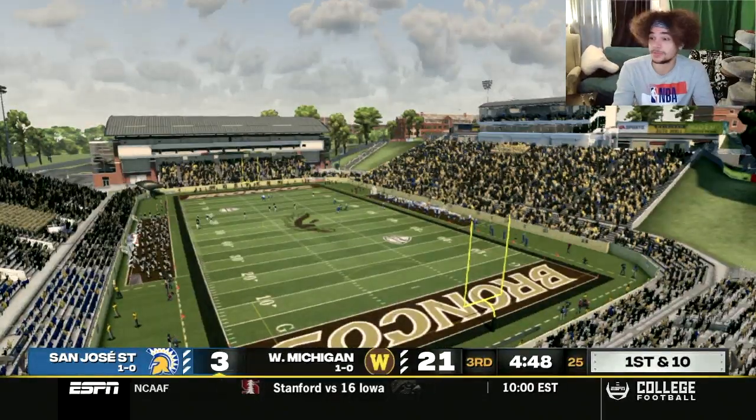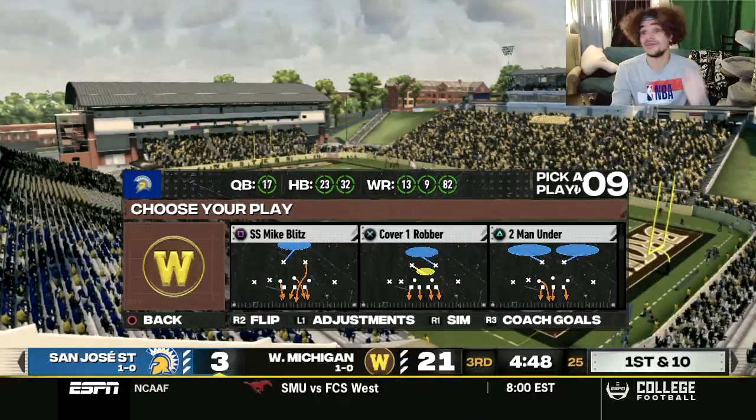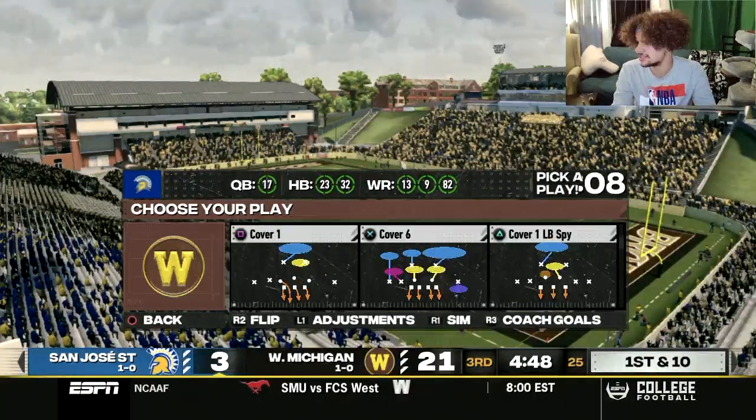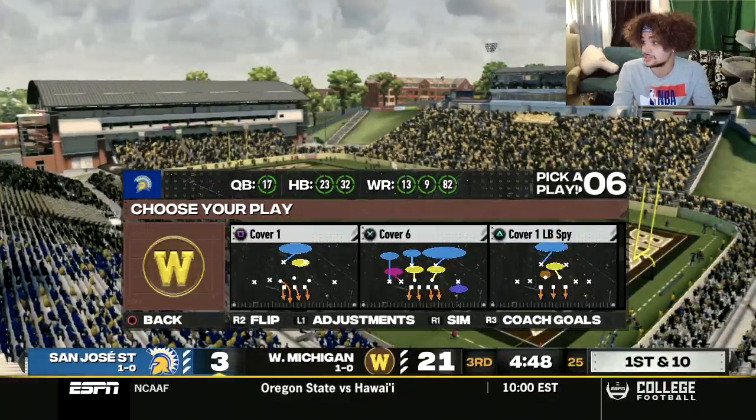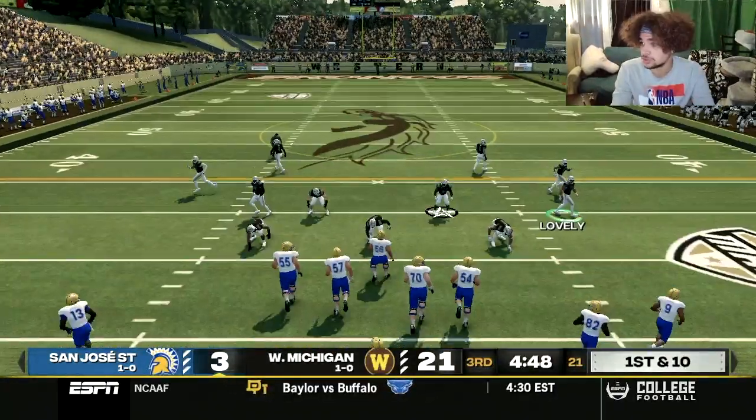The Broncos take a 21-3 lead. What a response by the defense, and what a response by Caleb Ellaby to go down and throw a touchdown right after that interception. This Broncos defense is playing possessed so far these first two weeks of the season. They have far surpassed my expectations — I think I need to work more on the offense here than the defense, and I thought it was going to be the complete inverse.